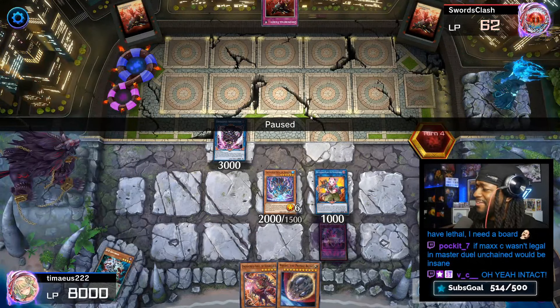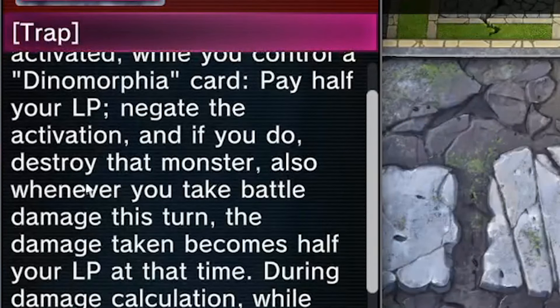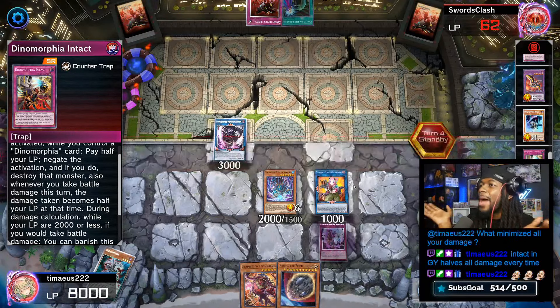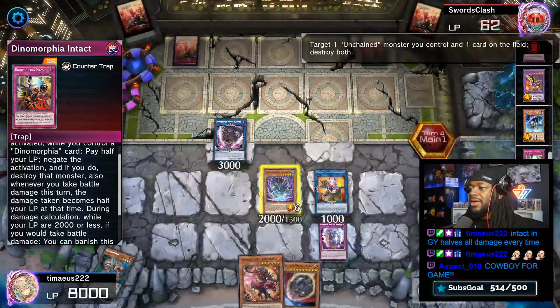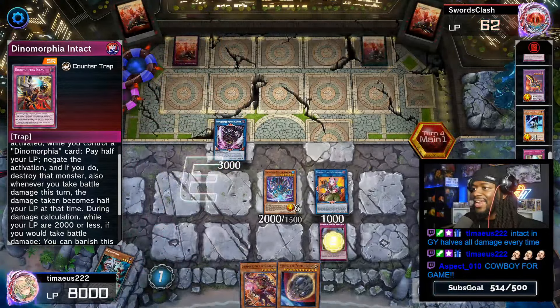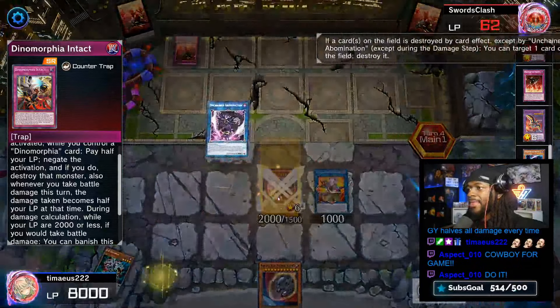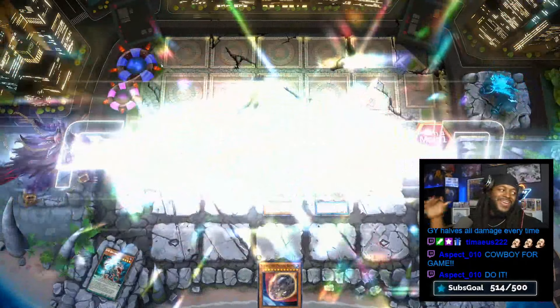What did I miss here? Intact — oh yes, Intact does have a hidden effect. When a monster effect is activated, whatever damage you take becomes half your life points. He's not BM-ing chat — he got us! He'll Shavara his Unchained and activate the effect to destroy one, which gets called by the Grave. We summon out, then Abomination destroys his last card, and that is enough for game.